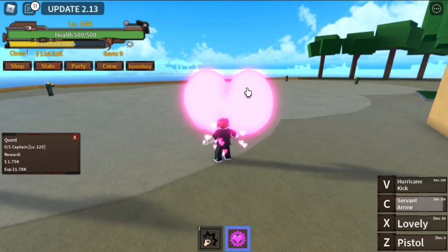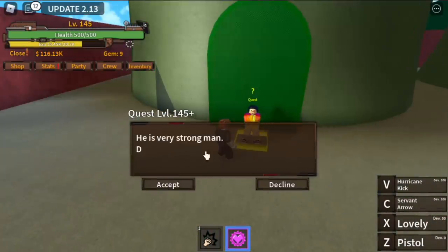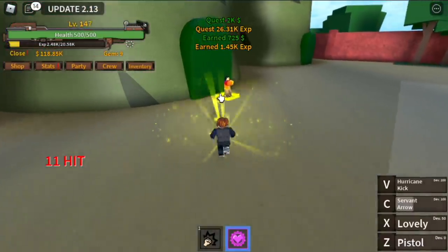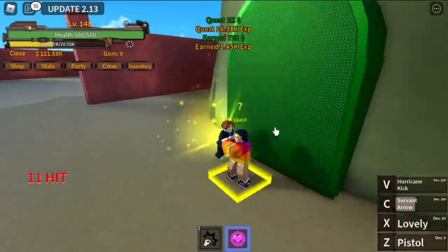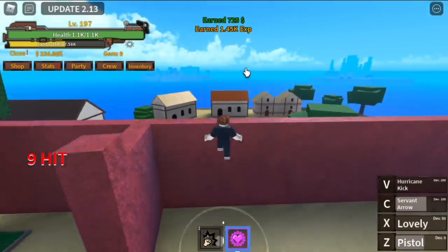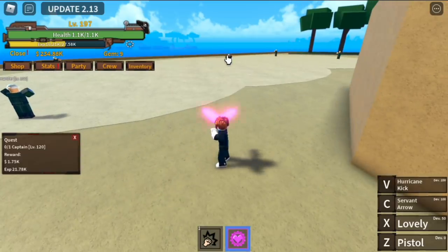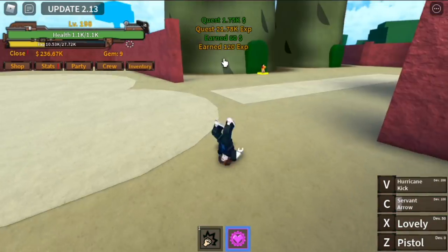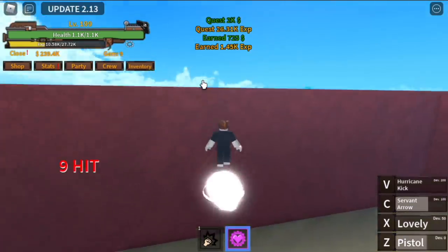Do this until you reach level 145, and after that you can proceed to the Axe Hand. Is there a faster way? Yes — burst the Axe Hand, go back to the captain, then go back to the Axe Hand. First, get the quest. Use Z skill twice — that's enough. Dash, dash, get the quest. The moment you jump here, the Axe Hand shouldn't have spawned yet. Once he spawns, you haven't wasted a single second. Do this until you reach level 200.